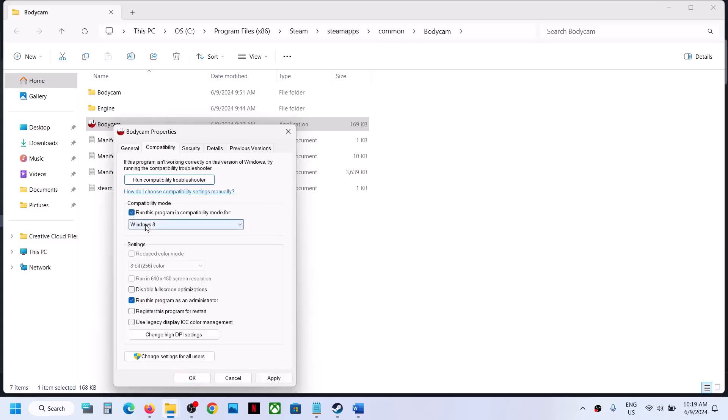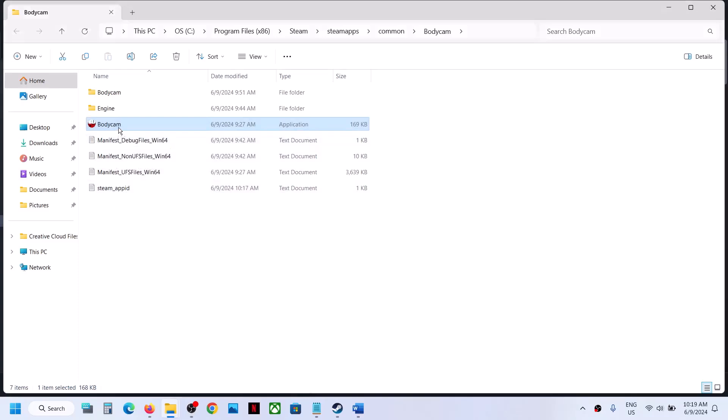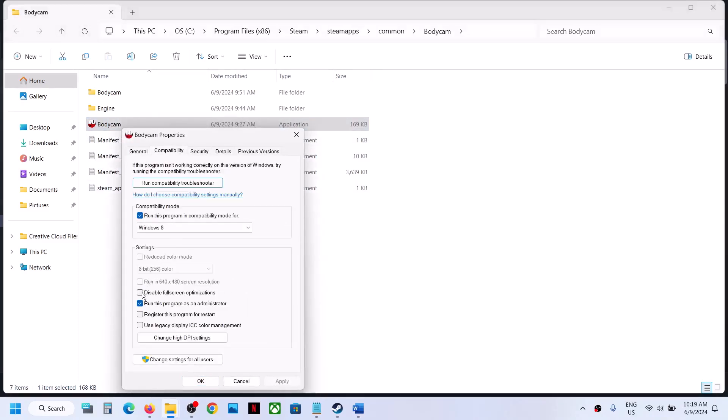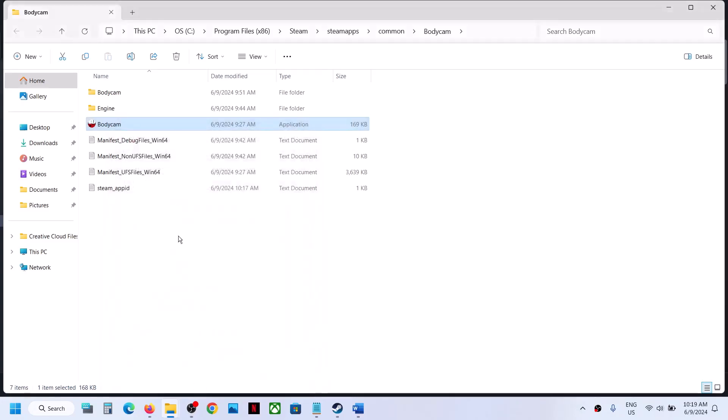If that does not work, go back to Properties and put a check on compatibility mode — select Windows 8, hit Apply, click OK, double-click to launch the game. If still not working, go to Properties and this time select Windows 7, hit Apply, click OK, and launch the game. Still not working — put a check on Disable Full Screen Optimization, hit Apply, click OK, and launch the game.